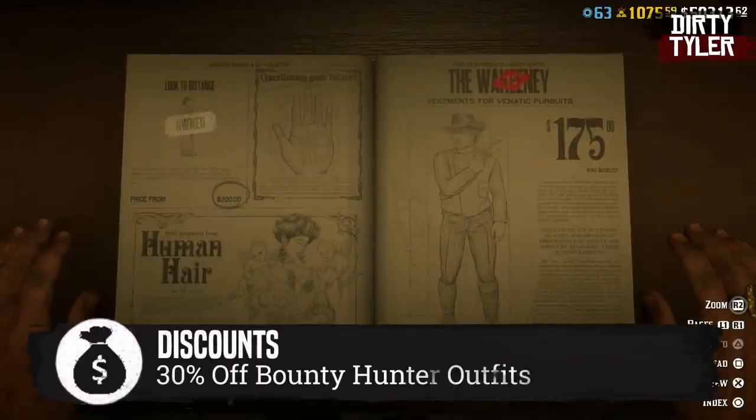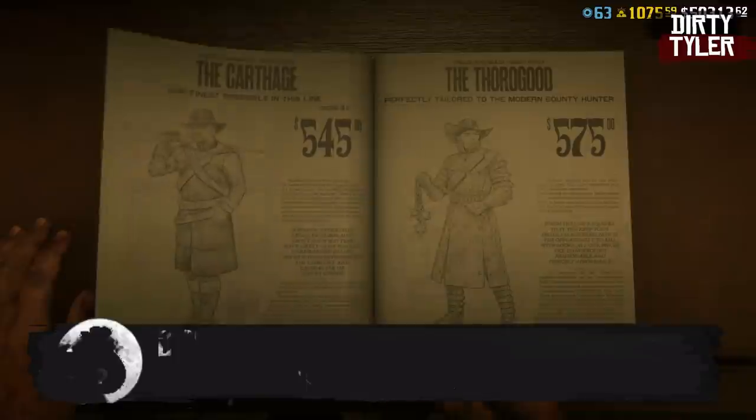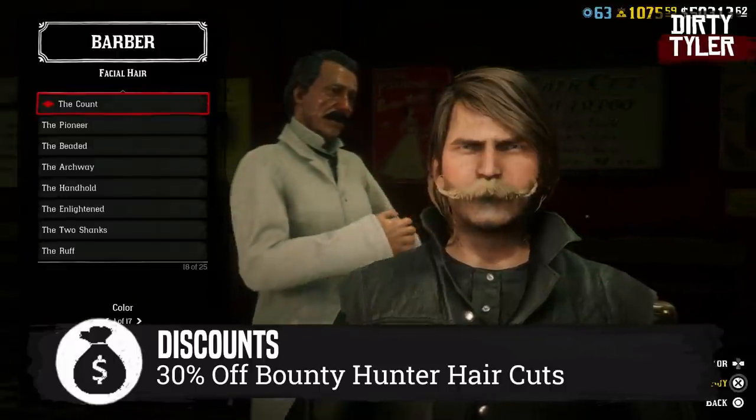There is 30% off all the Bounty Hunter role outfits, which you can pick up over at the Tailor. There's also 30% off the Slick Back haircut, as well as the Count Mustache.